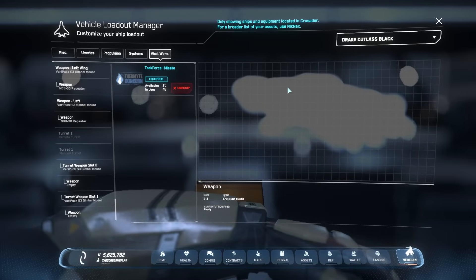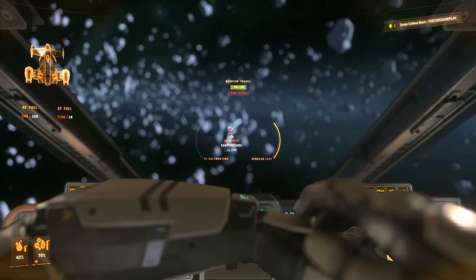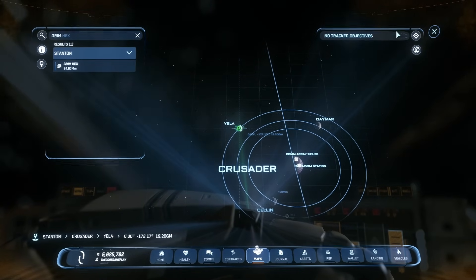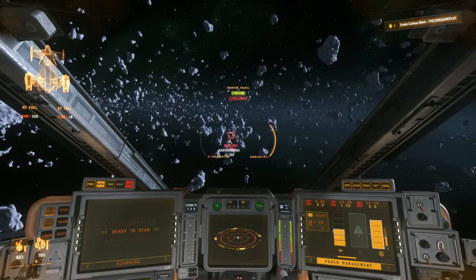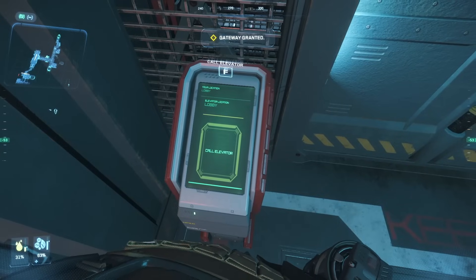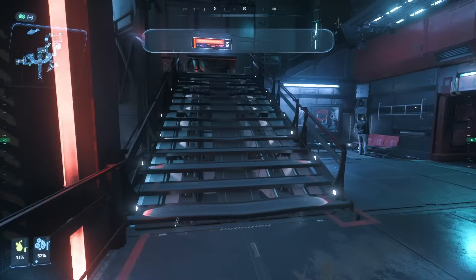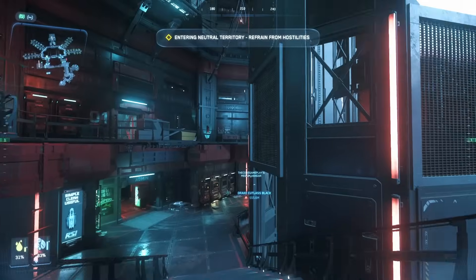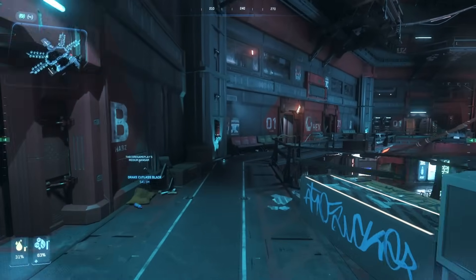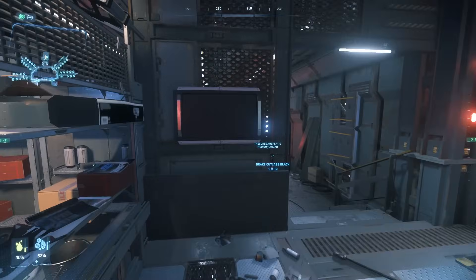Now we're at Grimhex. If you don't know how to find it, it's just one search away — it's around Crusader at Yela. Just type in Grimhex and you should be good. Let's quickly go to the hangar and I'll show you where to find Dampers Depot. We're here at Grimhex — let's head to Dampers Depot. Go to the elevator and go down. To find Dampers Depot, go up the stairs to the left. It's not too difficult to find once you know — they actually have a small arrow indicator for it, not the best but at least it's there.